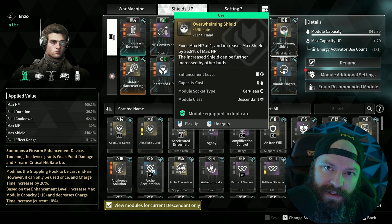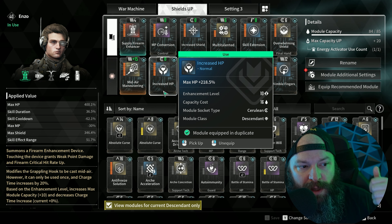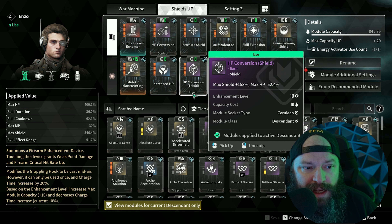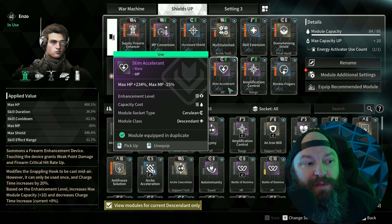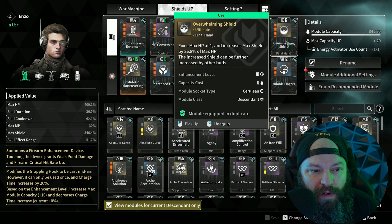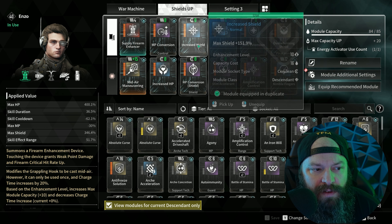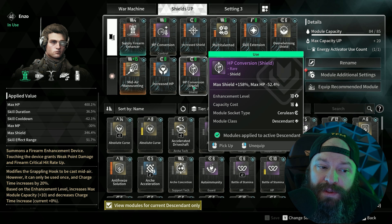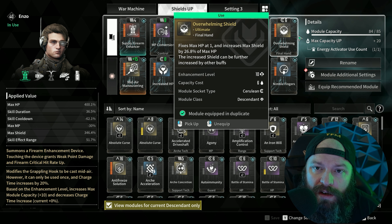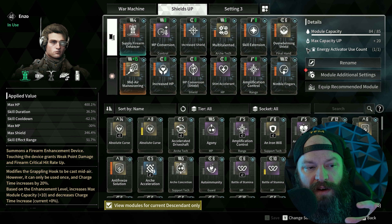Next, we stack additional HP or shield using Increased HP, HP Conversion (which gives a decent amount of shield but reduces HP slightly), Stem Accelerant (which gives more HP but takes some MP), and last, Increased Shield. So we have Overwhelming Shield plus these four mods additionally buffing us up. The odd one out you could potentially experiment with replacing would be HP Conversion Shield, but this combination is what gives me that 27k we looked at earlier.